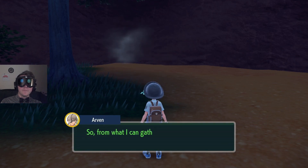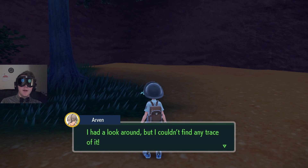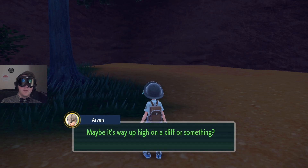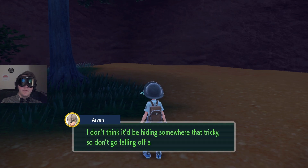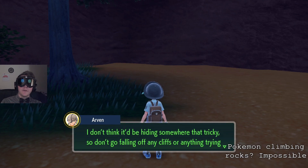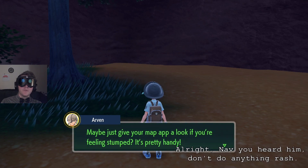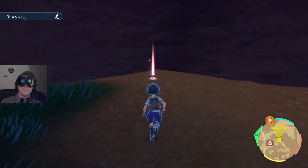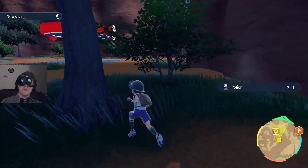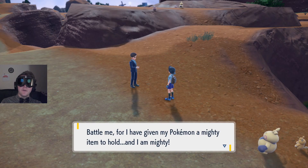Hey Nav, so from what I can gather the Stony Cliff Titan likes to lurk somewhere in this rocky area. I had to look around but I couldn't find any trace of it. Maybe it's all the way high on a cliff or something. Don't go falling off any cliffs or anything trying to search. Maybe just give the map a look if you're feeling stumped. All right, so we just got to find it - probably its location is exactly where the map icon is.